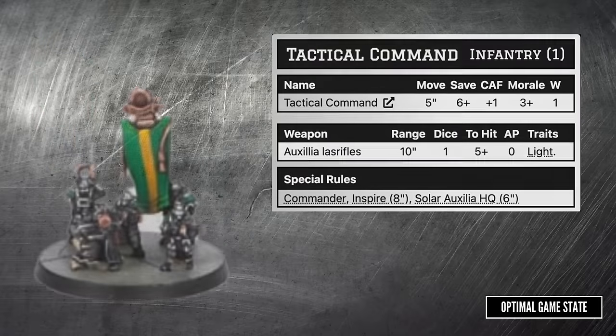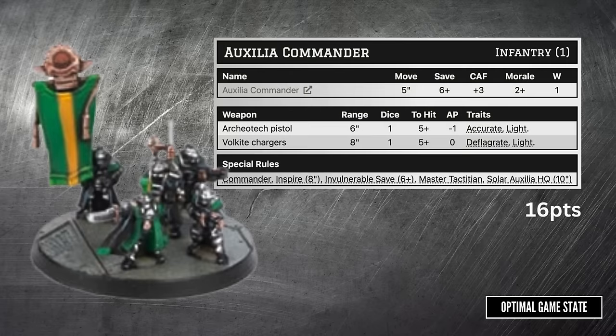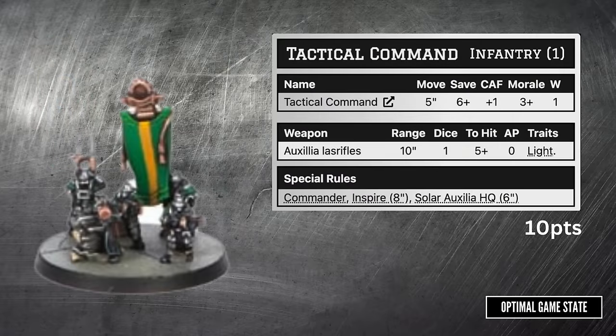The second HQ option is the Tactical Command — a lot cheaper at 10 points. CAF is worse, morale is worse by one, and weapons are just basic laser rifles. It's essentially a basic HQ. I believe the previous Auxilia commander option may be limited to one per army, and the rest of your HQs will be these — so it's a useful cheaper option.